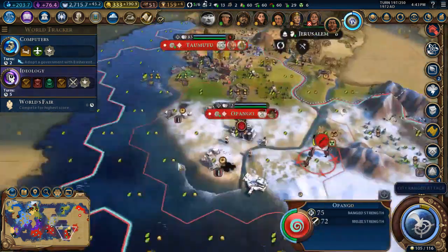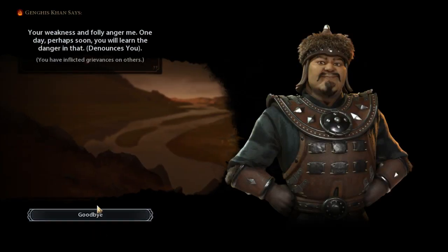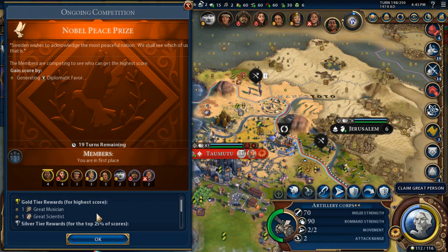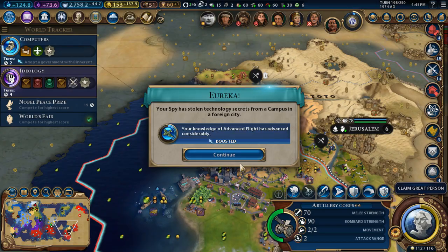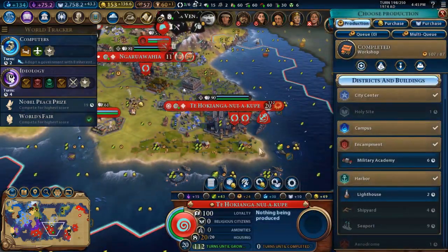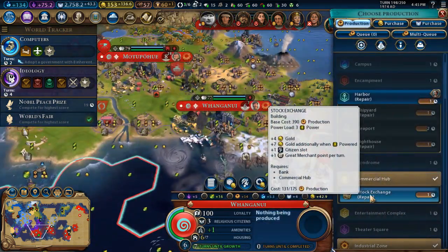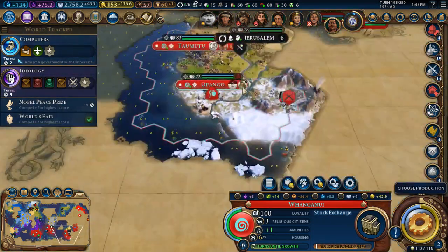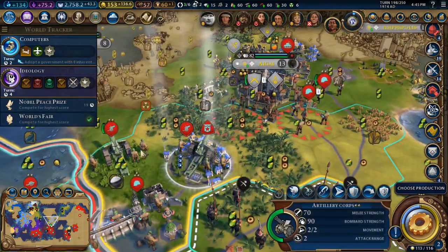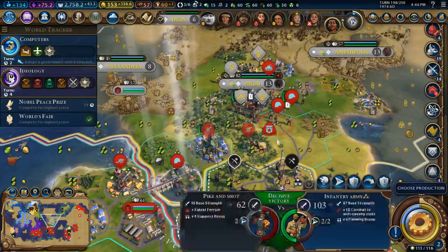I think Siege Towers should be a little bit rebalanced. If you don't know, Siege Towers are that unit that allows you to ignore walls and your units basically do damage to the walls as if the walls weren't there. It's kind of really overpowered. The Ram I wouldn't say is so much overpowered — the Siege Tower is way more overpowered than the Ram.